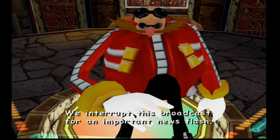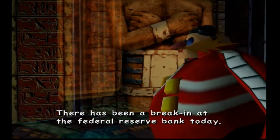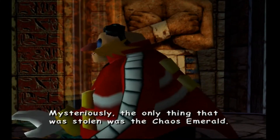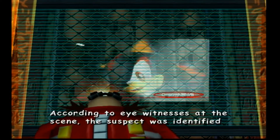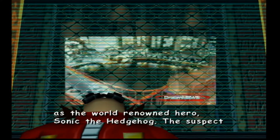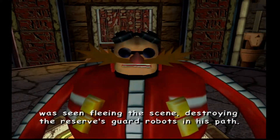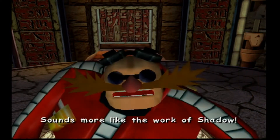I like how he scratches his ass. The Chaos Emerald? According to eyewitnesses at the scene, the suspect was identified as the world-renowned hero Sonic the Hedgehog. The suspect was seen fleeing the scene, destroying the reserve's guard robots. How do you misidentify him? Sounds more like the work of Shadow — it is Shadow. And now we're gonna play Shadow's first stage, finally.